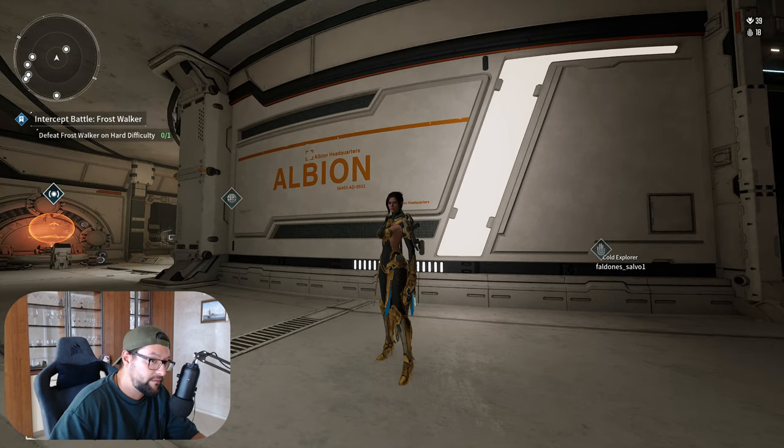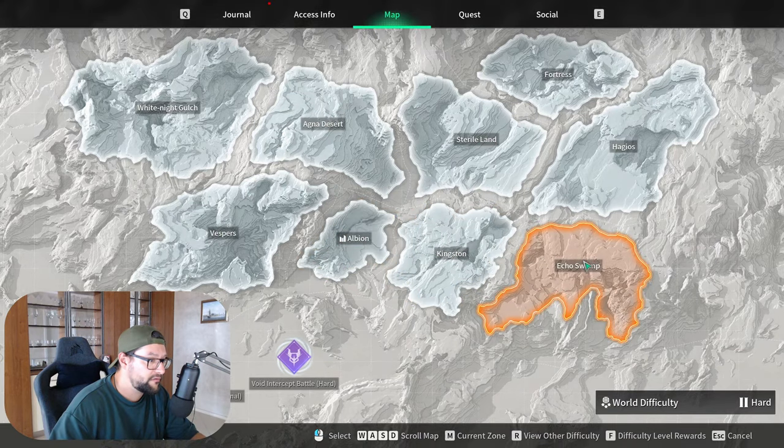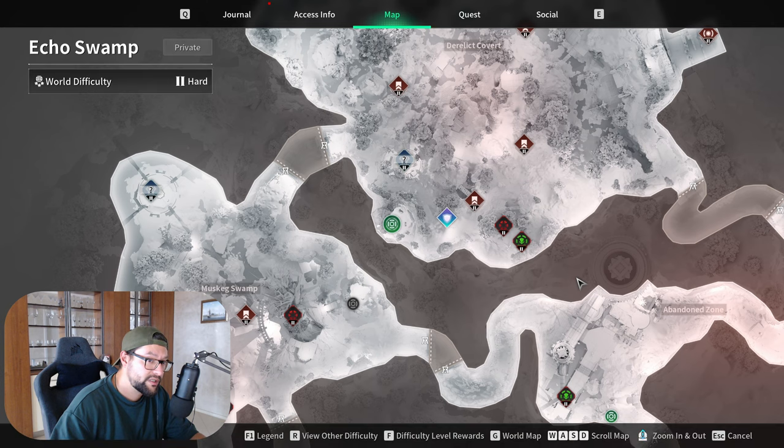Let's talk about the method. The method is gaining popularity very quickly right now, and this is grinding a specific outpost. You have a few viable options depending on the descendants that you have.